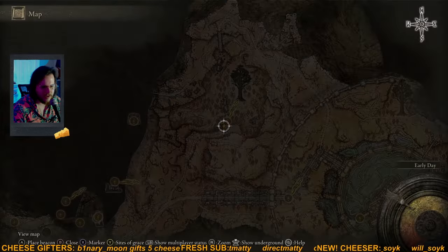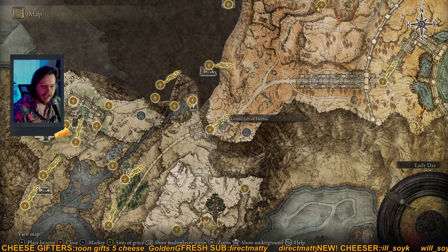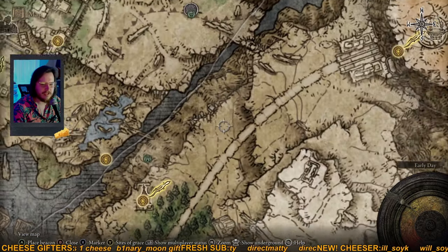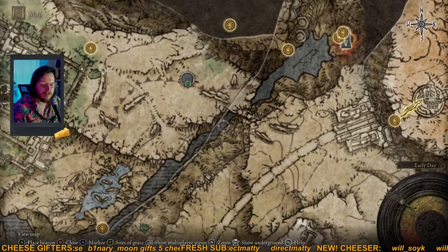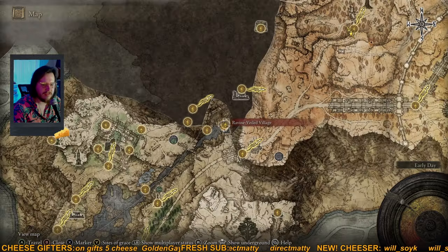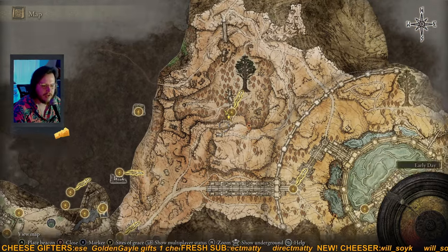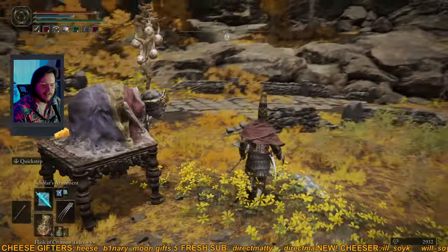You have two options. You can either find both halves of the Dectus Medallion — the other half I actually haven't found myself — or take the second path, which lies at the end of this long river leading out of the Lake of Liurnia. There's a cave at the end that you can make your way through to come out on the other side in the Altus Plains, which is this middle area here.